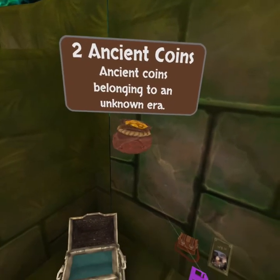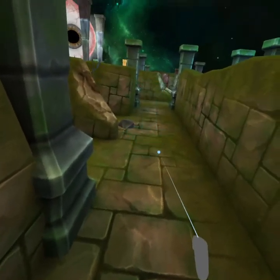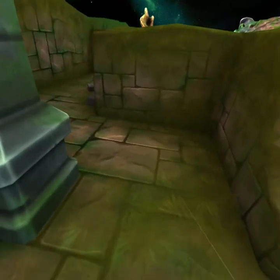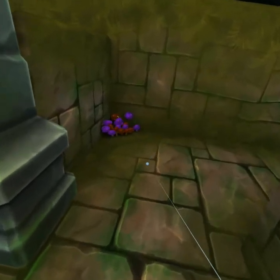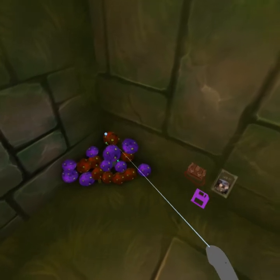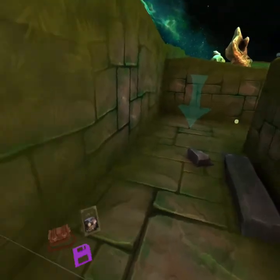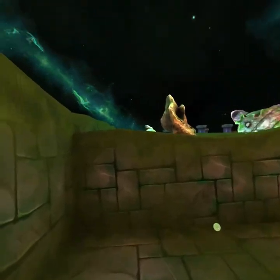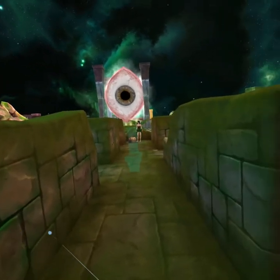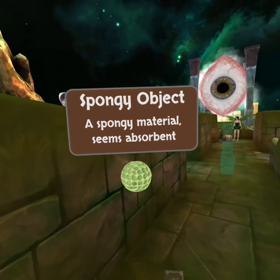Two ancient coins. I'm not sure what these mushrooms are for. I would like a red one but they're only giving me four bones and they seem poisonous. Oh, she's guarding that crate. Here's another spongy thing.